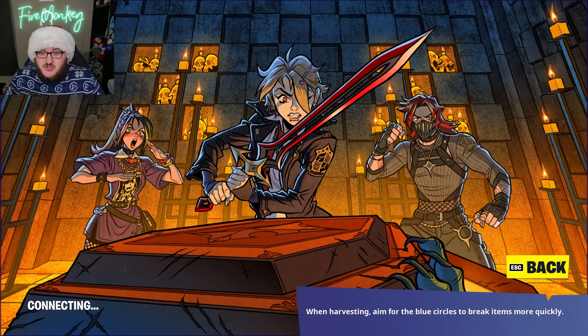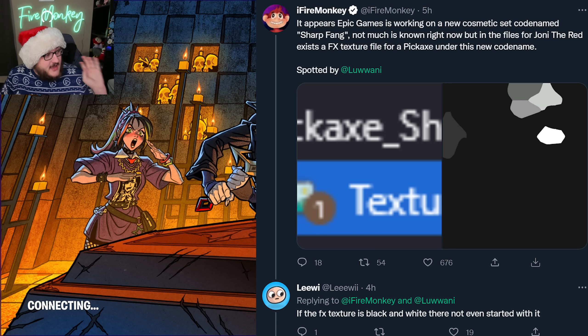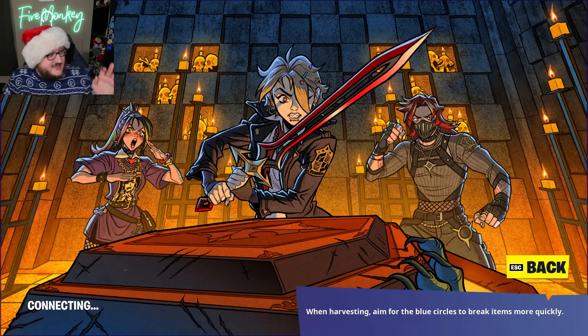We did notice something very interesting in the encrypted files for December's crew pack - a brand new pickaxe set codenamed Sharp Fang. Currently we are unaware of what Sharp Fang is going to be - we only know that there's a pickaxe being worked on for that set. It was something spotted in the files, and when we find codenames like this in an encrypted file, it's usually stuff being reused for the current skin releasing ahead of time. A lot of people are speculating that the Sharp Fang pickaxe could be related to the character on the right, which many think is coming to the game very soon and could really match that Sharp Fang codename.